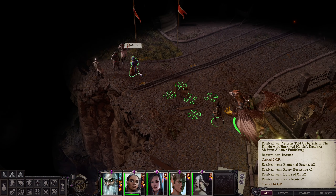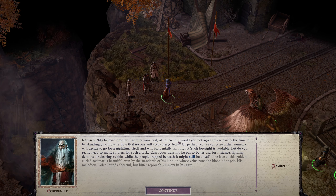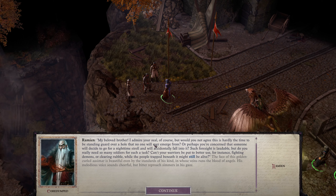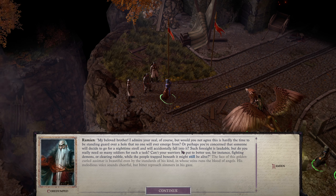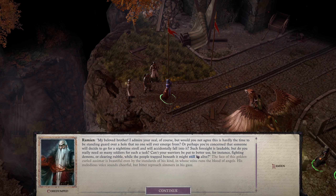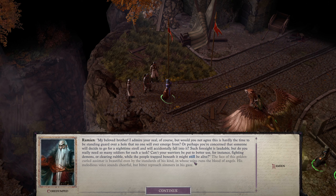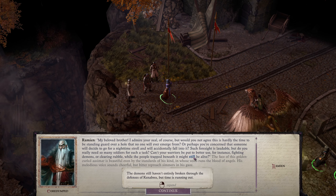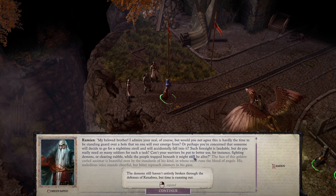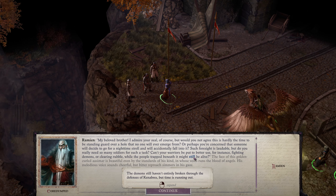We're going to meet some people over here. Ramian says: 'My beloved brother, I admire your zeal of course, but would you not agree this is hardly the time to be standing guard over a hole that no one will ever emerge from? Can't your warriors be put to better use — for instance fighting demons or clearing rubble while the people trapped beneath it might still be alive?' The demons still haven't entirely broken through the defenses of Kenabres, but time is running out — so another warning that you don't want to waste a lot of time before dealing with certain events.